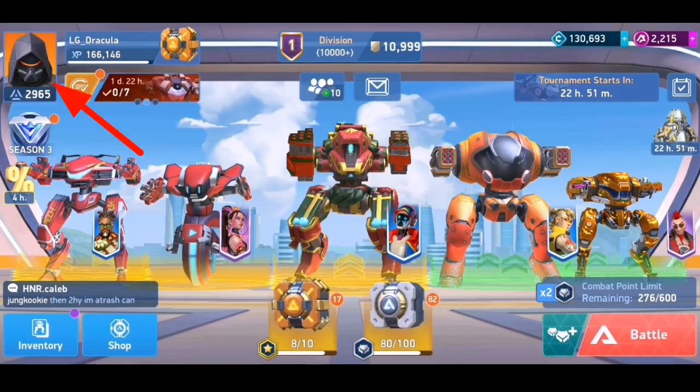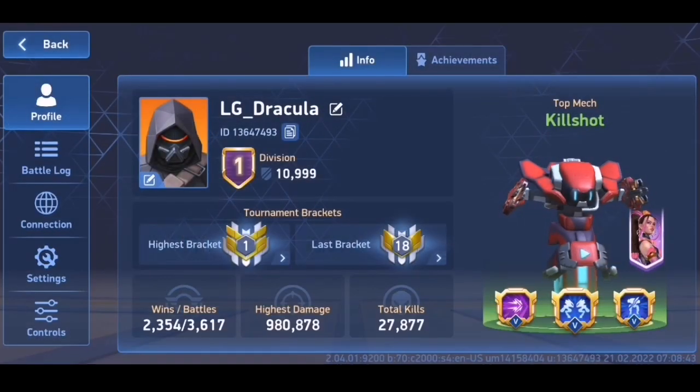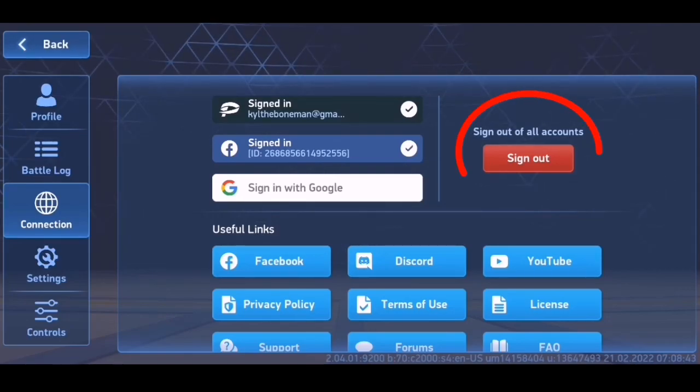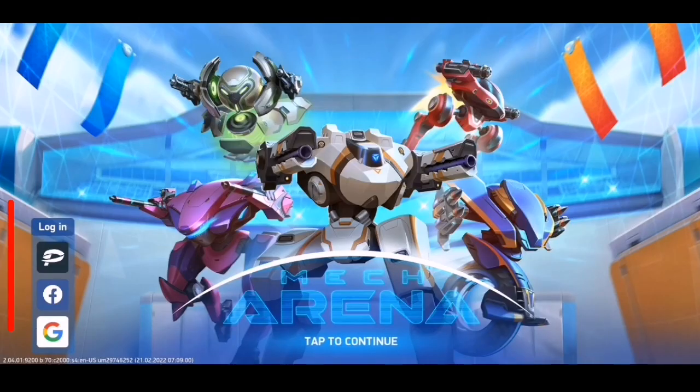First, you'll need to tap your profile, then select Connection. Here you will see what other accounts are linked to Mech Arena — it could be a Google account, Facebook account, or a Plarium ID. You'll be needing at least one of these accounts so that when you sign out, your progress will be saved.